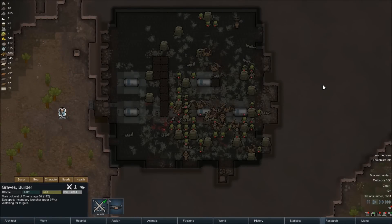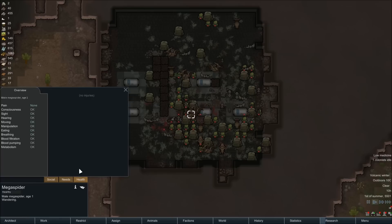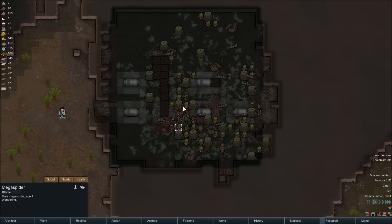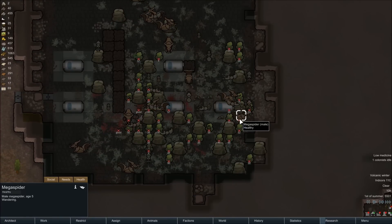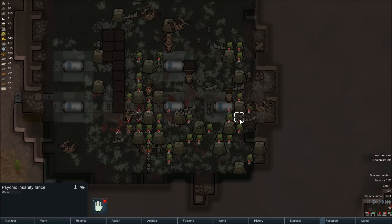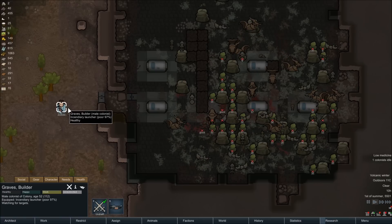So you get a massive infestation in one of the areas in your base. What I thought I'd do is show you here how to deal with that. There's an easy way. Obviously you have to worry about them breaking through the walls, but if you can contain them — and you can see here this has grown over time — so it's a massive infestation.